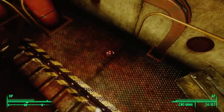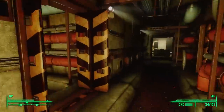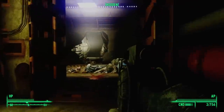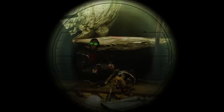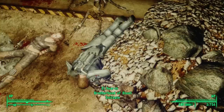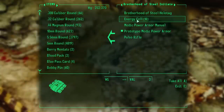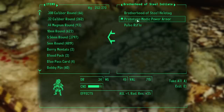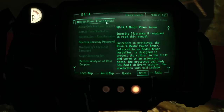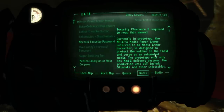Retracing our steps, we can now go through that door we opened earlier. Here we find a grisly scene: on the ground are four fresh corpses surrounded by older skeletons, and there's a big hole in the nearby concrete tunnel. We see a wastelander, a mercenary, and the corpse of a Brotherhood of Steel initiate. On his body is a Medic Power Armor manual and the unique item — Prototype Medic Power Armor. The note reads: MP-47A, Medic Power Armor.